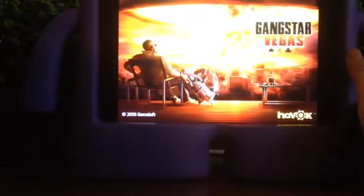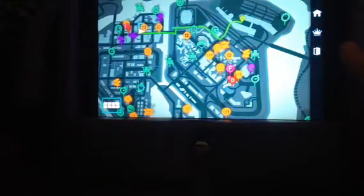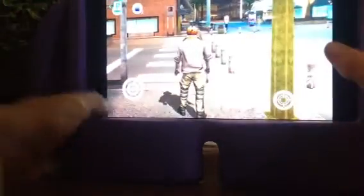Hi guys, welcome to my video of Gangster Vegas. I'm gonna tell you how you get to some really cool airplanes. Click onto the map and scroll over here — see right over here, my green mini dot thing is there. That's how you get there, it's really easy. You gotta hijack a car, like a good one.